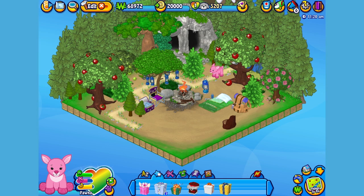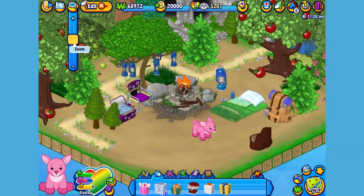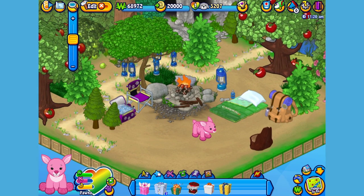Here is Fauna, my Blushing Fawn in her room, which I've made into a forest campground. Let's get her to walk around so you can get a better look. Hi Fauna, how are you?